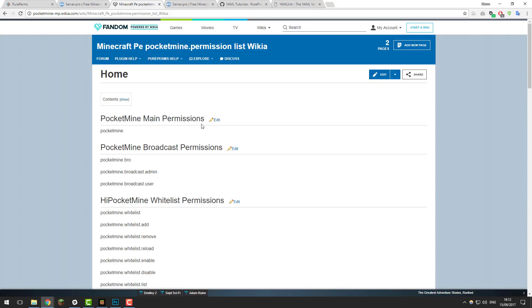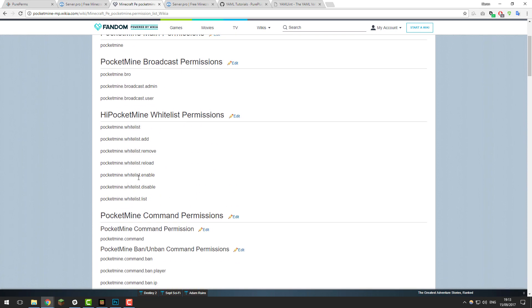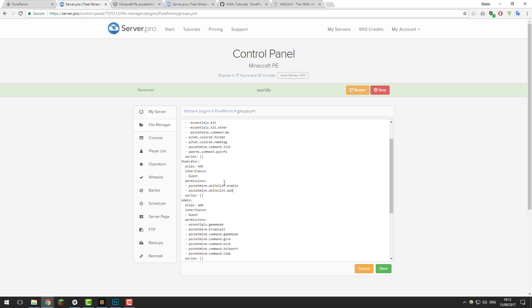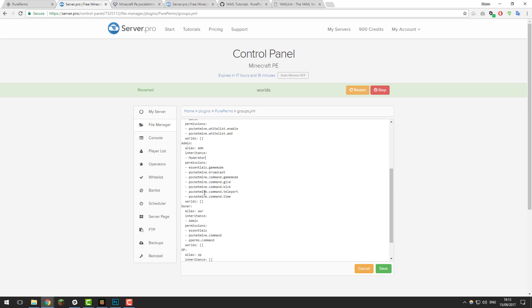You can change the permissions to be whatever you want. If you go to the permissions link in the description, it lists all the permissions for every command available in PocketMine. Let's say we want the moderator to be able to enable the whitelist and add people to it — just copy the permission node and paste it into the permissions list. Now the moderator should have access to all guest commands plus those two. We also want the admin group to inherit from moderator, since admin is higher in ranking, so change the admin's inheritance to moderator. Click save and then restart your server.